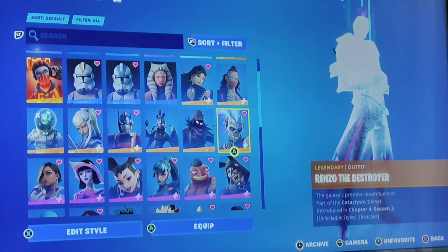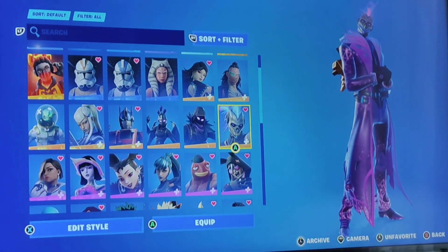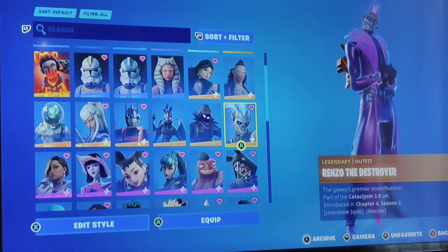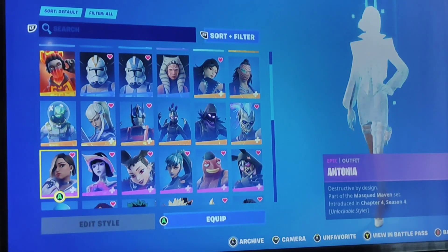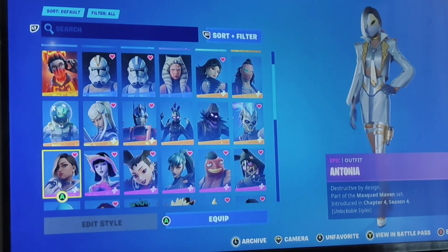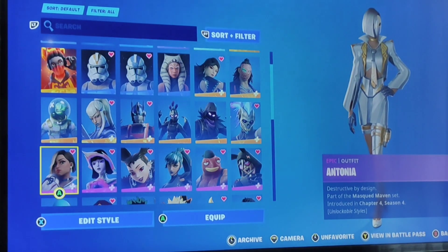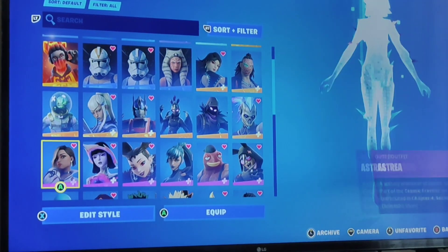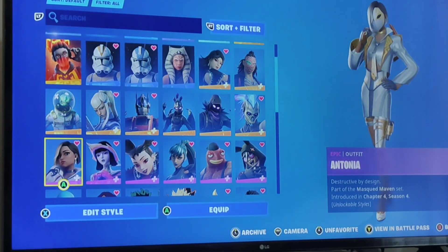Now for the next legendary: Mancake's Over the Destroyer, which is my last legendary skin, released in Chapter 4 Season 2. And I think it's a good skin. Antonia — she is destructive by design, part of the Massacred Maven set, introduced in Chapter 4 Season 4. I maxed out her couple stars.